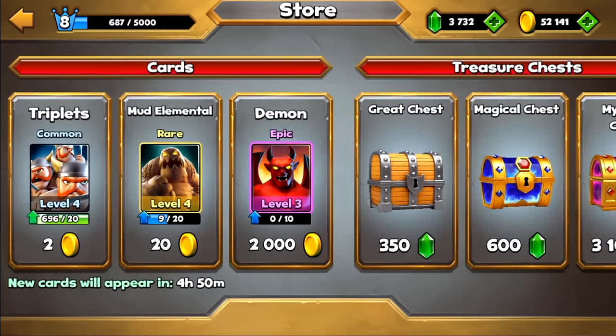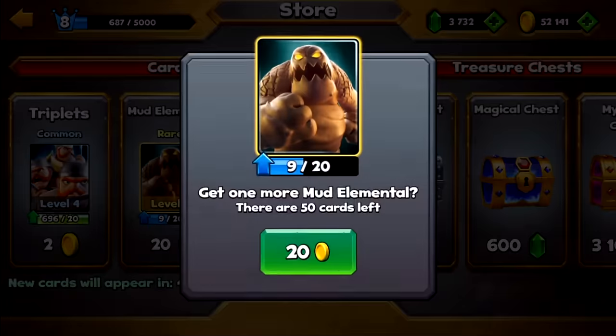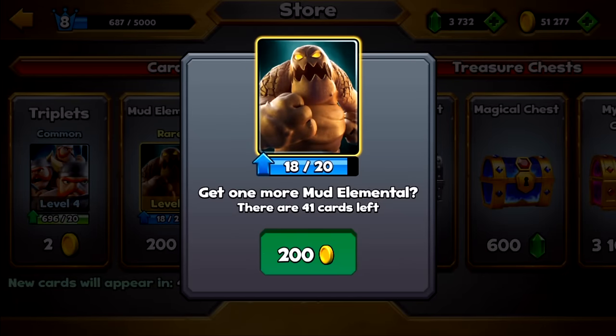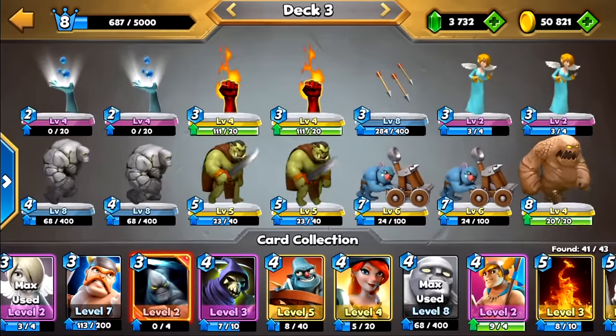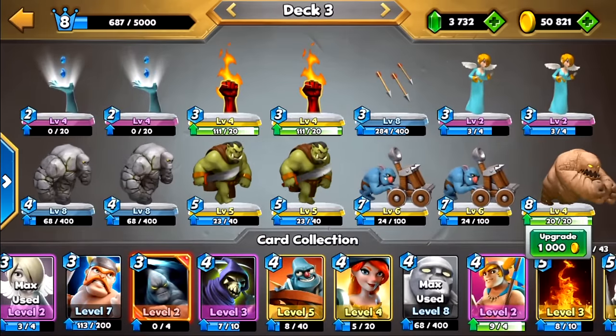Let's see what's in the store. Okay, it's a demon, mud elemental. I should probably get some mud elemental coins. Yeah, I can do the mud elemental — why not? Alright, and that's a 1000 gold upgrade.